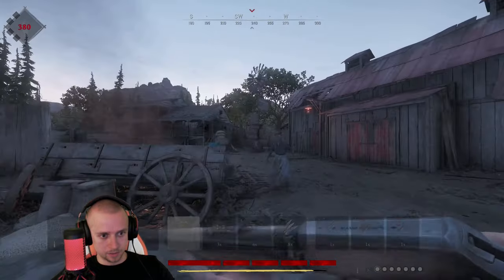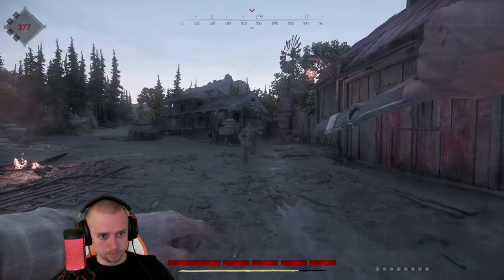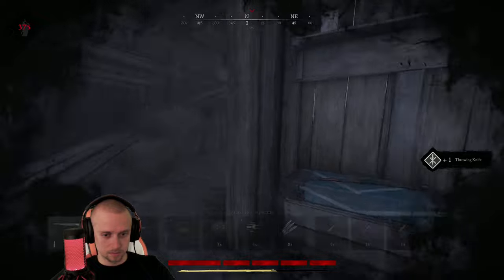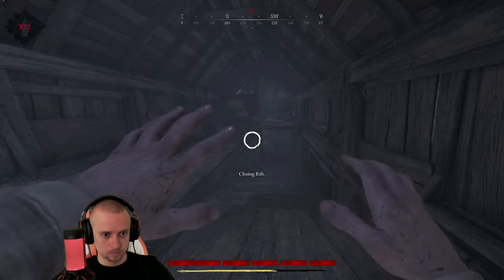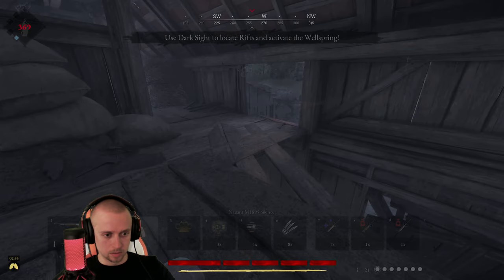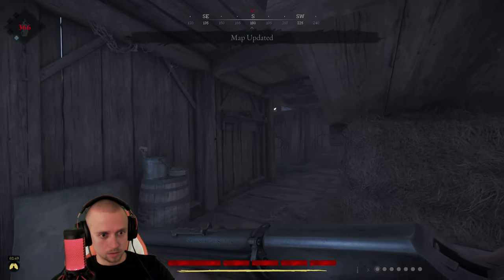We're gonna get some basic consumable tools and maybe find a secondary weapon, and we're gonna push straight towards kind of like the center of the active zone. We have quite a lot of healing, which is nice, because healing is very often a problem in quick play games. Conduit — nice, very nice! And we have a silenced pistol. This is a really, really good start, guys.